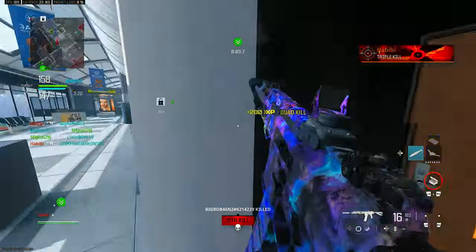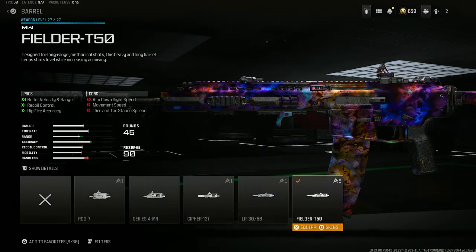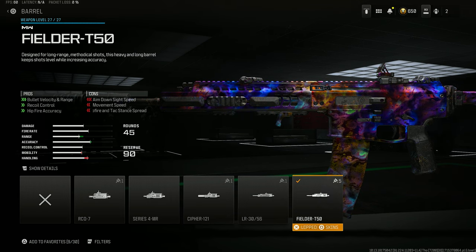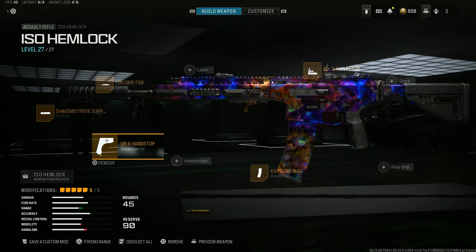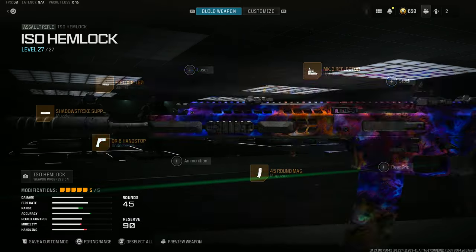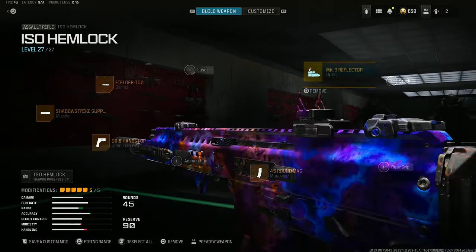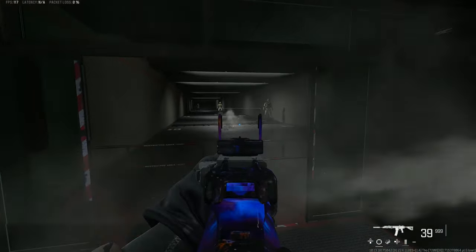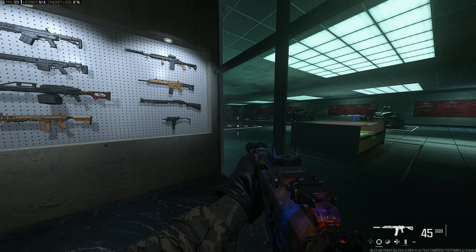Comment down below what's your favorite MW2 gun that got brought into MW3. For this brand new class: the Fielder T50 barrel gives you maximum bullet velocity, range, recoil control, and hip-fire accuracy. We have the Shadow Strike suppressor — undetectable by radar. The DR6 Handstop for aim-down-sight speed, aim walking speed, sprint-to-fire speed, and movement speed. We put on the 45-round mag and the MK3 Reflector sight. This is the ACR 2.0 in MW3 — if you enjoy, drop a like and subscribe.